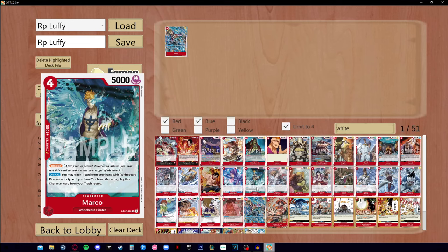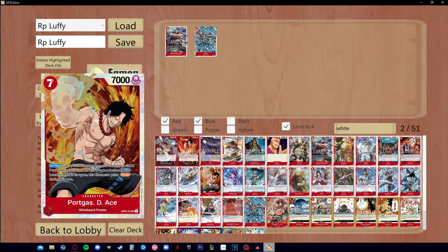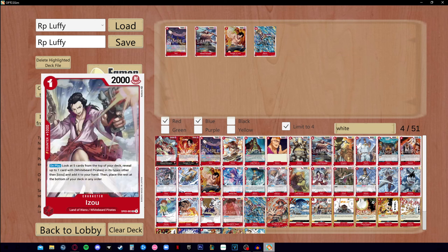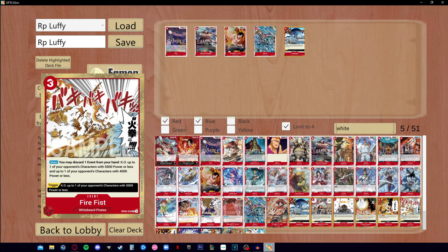We are obviously going to run Newgate and most likely see something like Ace and Easel, though the searcher versions of Easel and Buggy will be optional. I can imagine something like Seaquake because for one dawn you can kill something with 3000 power or less, but with Marco's minus 2000 ability you can use Seaquake to kill a 5000-power character. I see Seaquake as a four-of in the new deck — a lot of people forget about it. We will also most likely be playing Fire Fist.